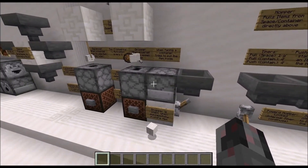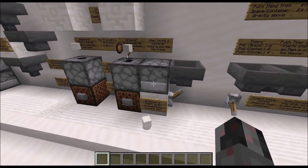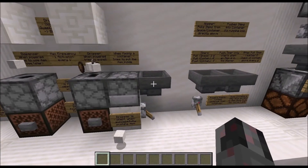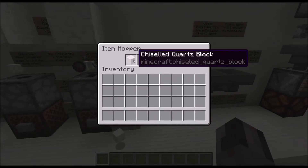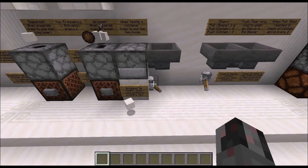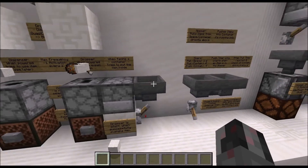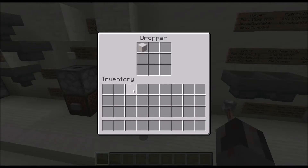So I can use Droppers to transport items. When the Dropper can push an item into an inventory it is silent. If it is empty and powered, or if the container is full, it will actually make some noise.